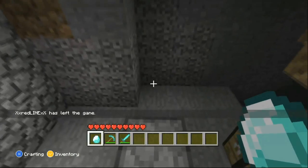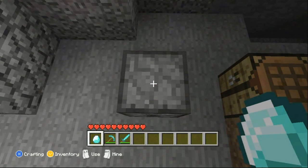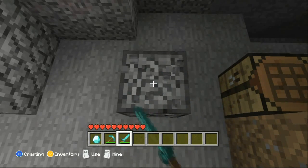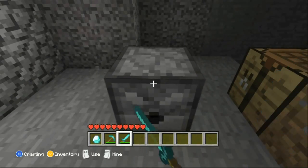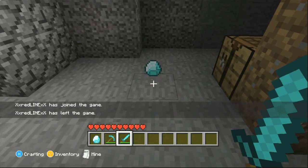Start mining it with your pickaxe, and when you get to about 80 percent you want to switch over to your sword. What I did was just held the RT button and then tapped RB to switch to the sword. As soon as it breaks, hop down immediately, move the diamond in the middle of that little grid, and hold down X.